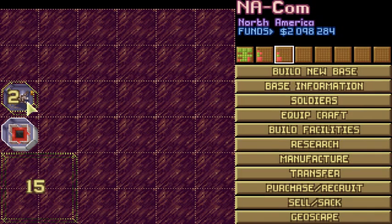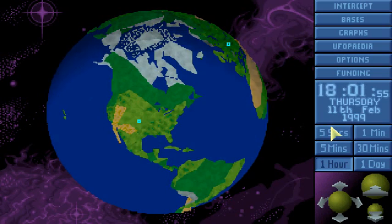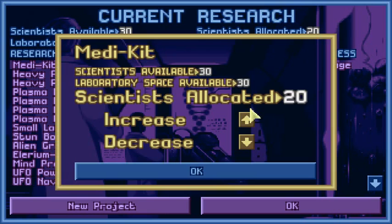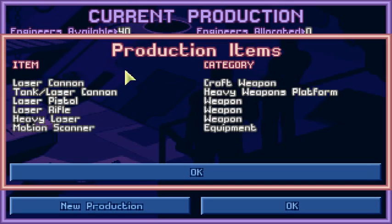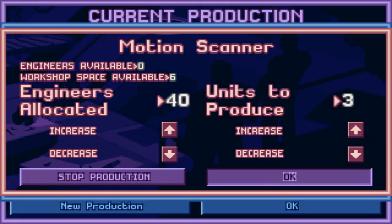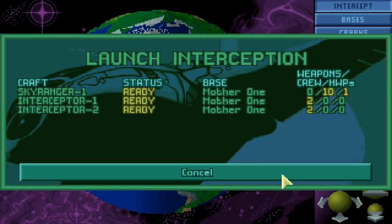More money goes down the river. And we got the motion scanners already — that's quite nice. We put them all on the market. I will produce a couple of them; I tend to use them later in the game. We actually need three of them — one as a replacement, so to say.